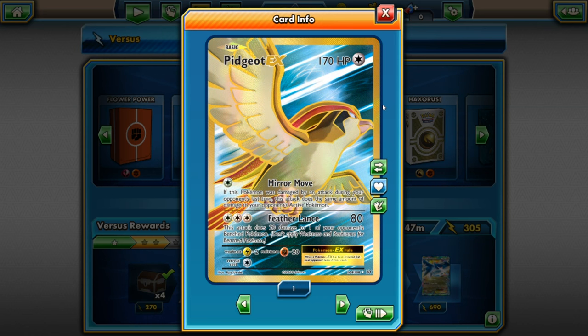In this deck I thought it would be so much fun to have this Pidgeot EX full art. 170 HP — also normal type, as all my cards will be since it's a normal type deck. For one energy it does Mirror Move: if this Pokémon was damaged by an attack during your opponent's last turn, this attack does the same amount of damage to your opponent's active Pokémon. For three energies it does Featherlands, which does 80 damage plus 20 damage to one of your opponent's bench Pokémon. It's weak to electric, resistant to fighting, and its retreat cost is one energy. I love this card.